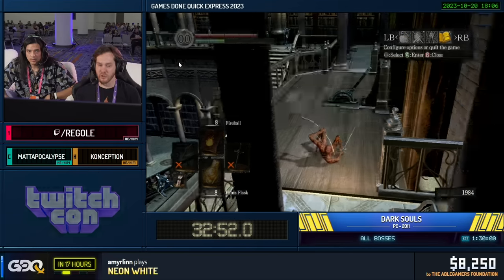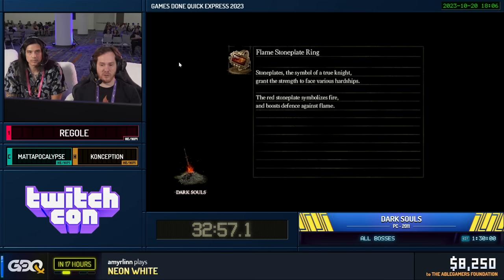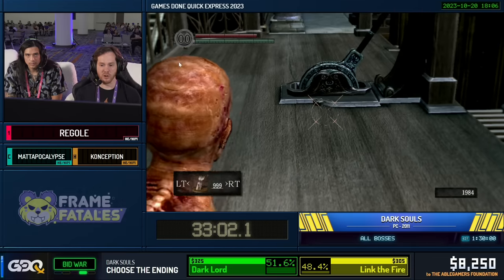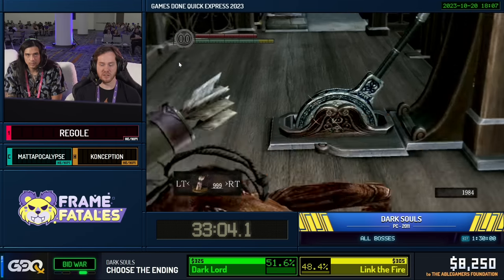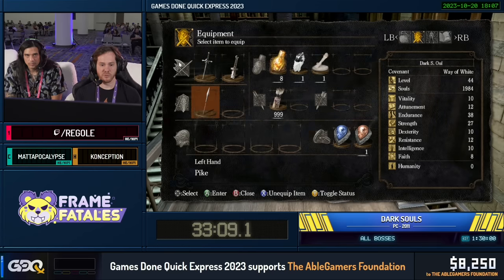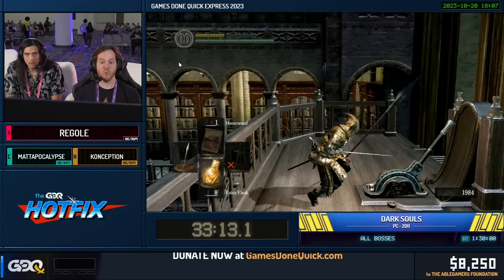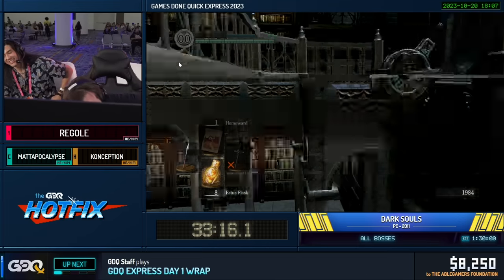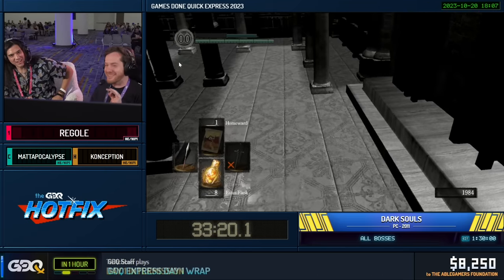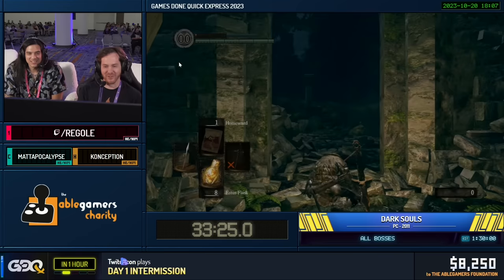Right now we're just going to go and take out Seath. This is a new version of an old skip — have you ever heard of Duke Skip? You can skip the part of the game where you die to Seath and have to go through the whole prison section. This skip prevents you from having to do that and saves a massive amount of time. I've actually never died to that before — that guy can shoot you? He's never killed me before. Okay, we've got to redo all that, unfortunately.